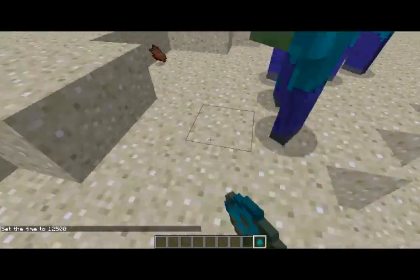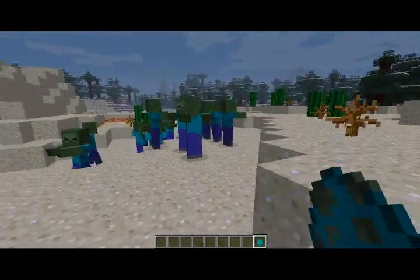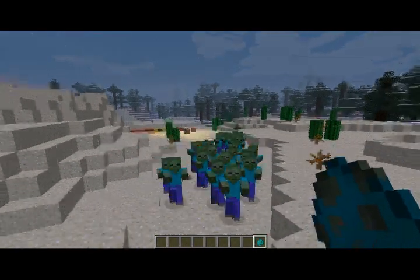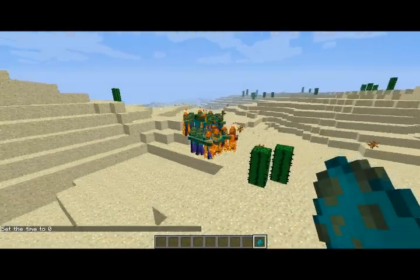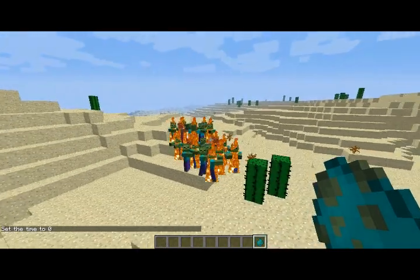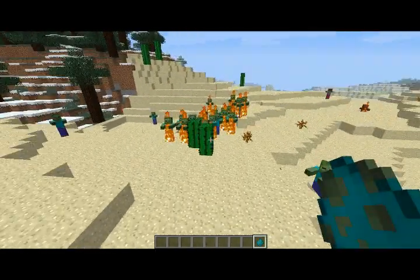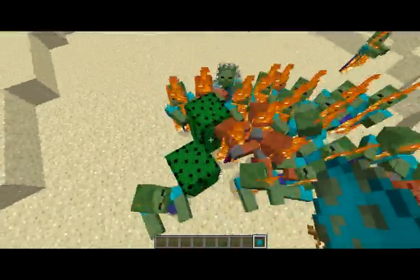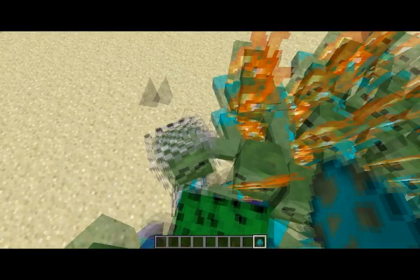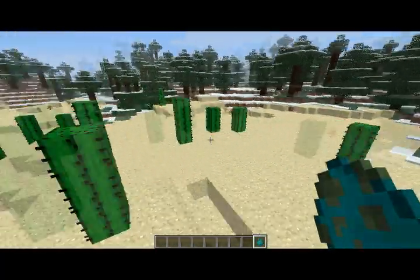I'm just gonna start spawning in a bunch of zombies. First off, when there are a bunch of zombies, even if you're in creative mode and you punch one, they're all attacking you — all of them. And they can also reproduce, which is strange. They summon zombies from the sky. This has a rare chance of happening; it only does it when they take damage. It will happen when they're all burning up. So hopefully you don't run into this many zombies, and if you do, you're screwed — just keep on running.